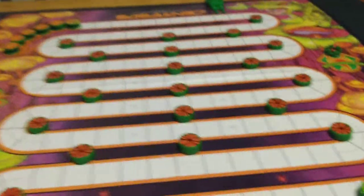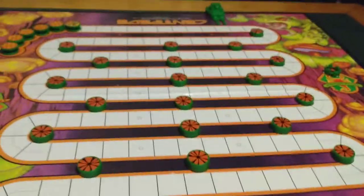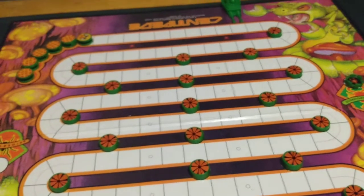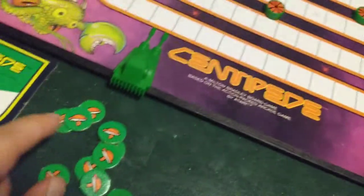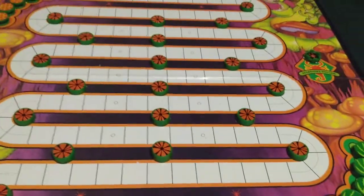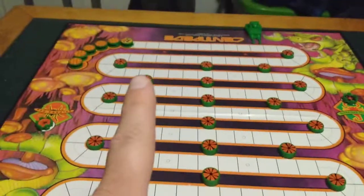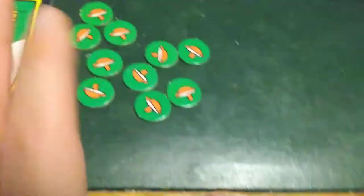This game is different than the IDW Centipede game, but they're both cool. The components in this one are fun - the IDW one is fun too. The IDW pieces are made out of wood; these are made out of plastic. The mushrooms here are just tokens, not wooden meeple-style mushrooms. The spinner is cool, the game plays pretty easily, and it has different graphics. It's a two-player game - one player on each side.